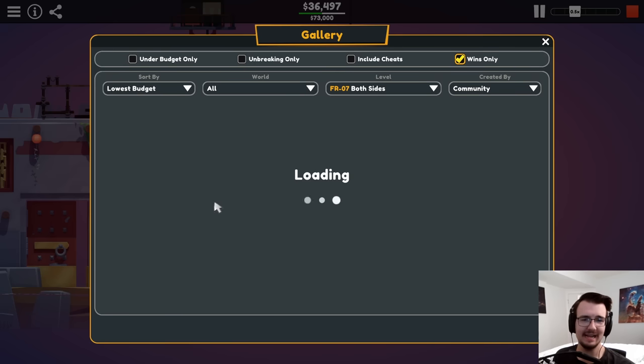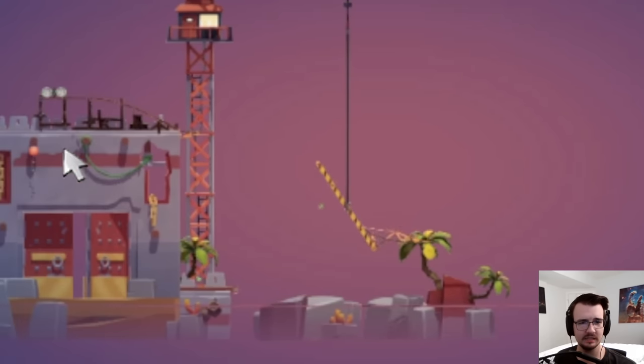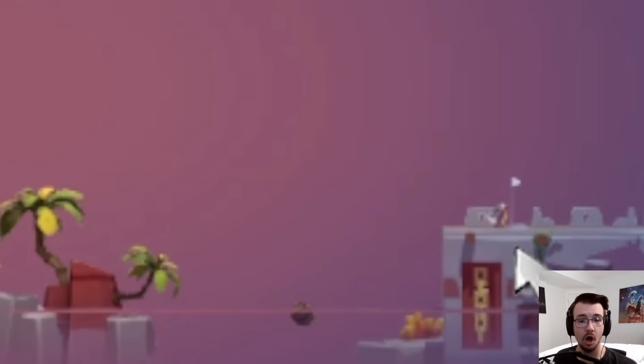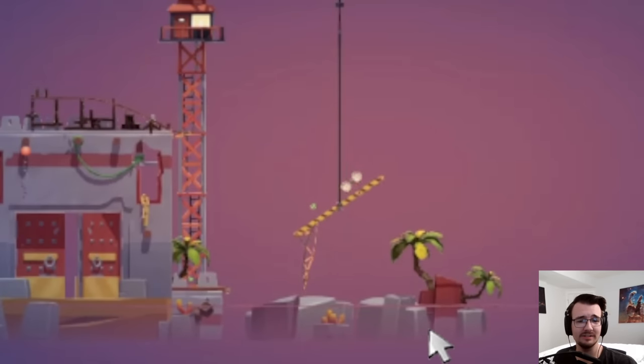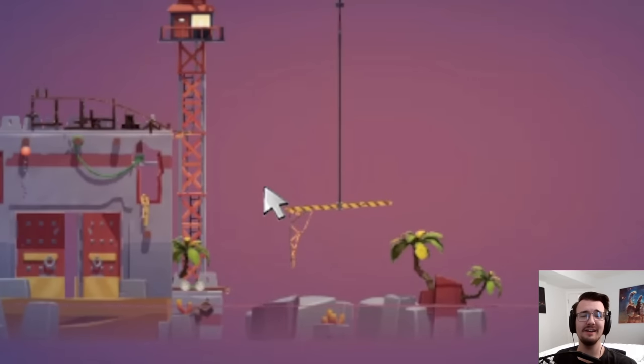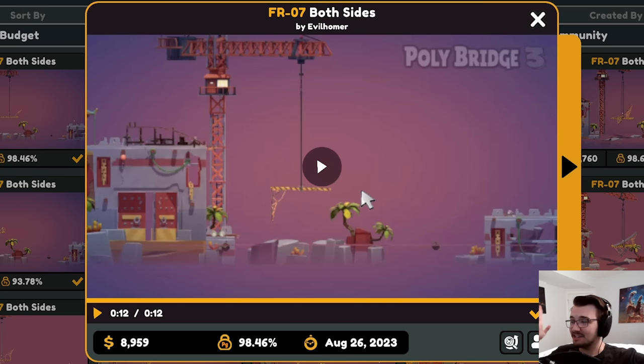Let's see how people got this for $8,000. Look at this — wow, that is such a minimalist ramp. Where is the other part? The car is upside down really close to the flag, so it takes a long time to get there, stalling enough for this thing to turn around. So there's nothing needed on the other side. Wow. I can't even say that's cheese — that's just jump levels being jump levels.